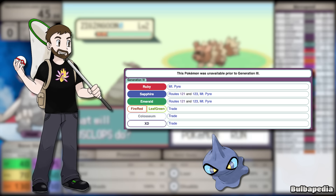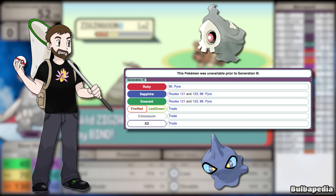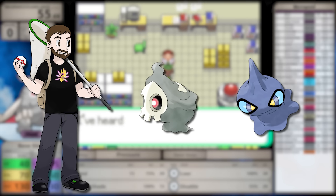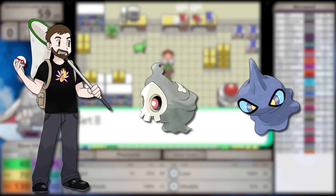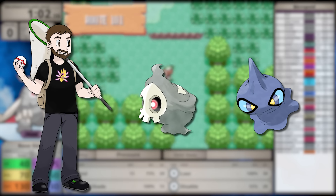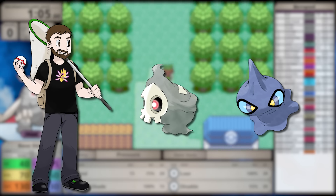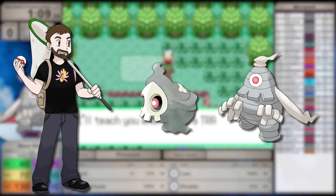When I was initially planning my Emerald series, I looked through the list of Pokemon and realized I could almost exclusively do Versus videos. There are so many interesting Pokemon pairings that Game Freak baked into the game, and in some situations they used game mechanics to emphasize these pairings. And that brings us to the ghostly subjects of this video.